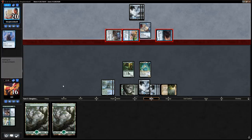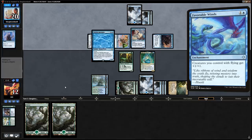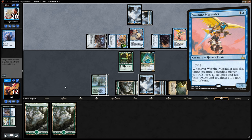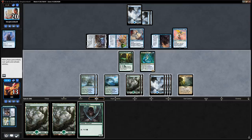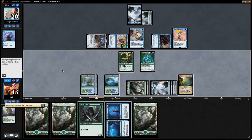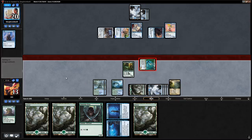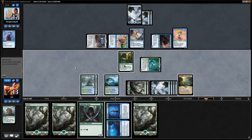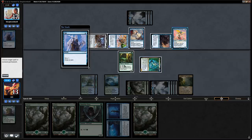Opponent could have sacrificed Siren Stormtamer but it's not worth it. If the opponent draws Favorable Winds we're in trouble. Opponent plays Warkite Marauder. We untap, find another land, play it, draw a card, and cast Mind. We find Commit // Memory — we attack with Tatyova and block double, then keep up Commit Memory instead of playing Llanowar Elf.